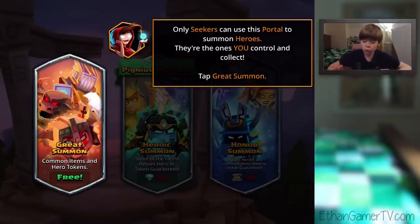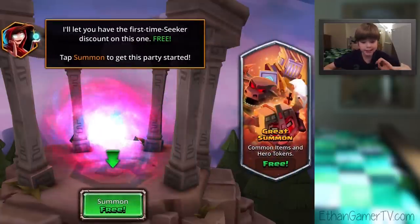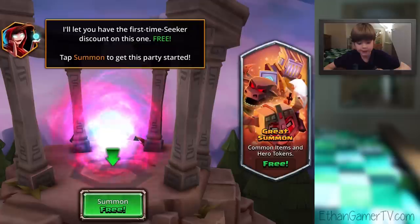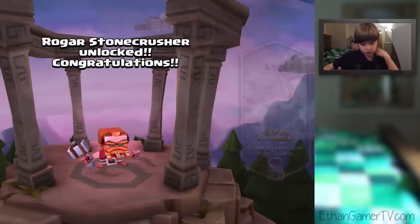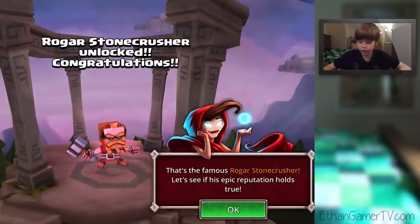They're the ones you control and collect. Tap Great Summon, okay? I'll let you have the first time Seeker discount on this one. Tap Summon to get this party started. Woohoo! Whoa! Rogue Stone Crusher unlocked! Congratulations! That's the famous Rogue Stone Crusher. Let's see if his epic reputation holds true.